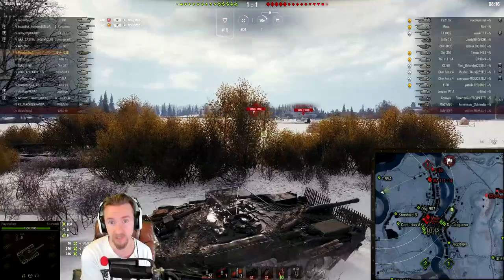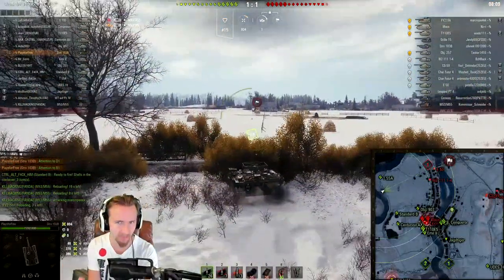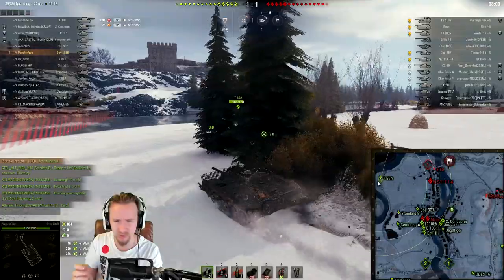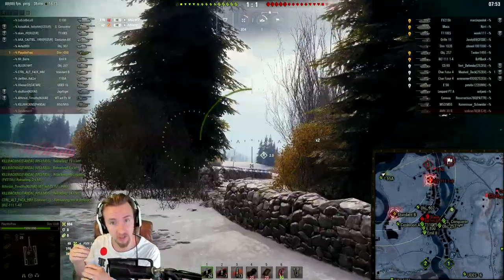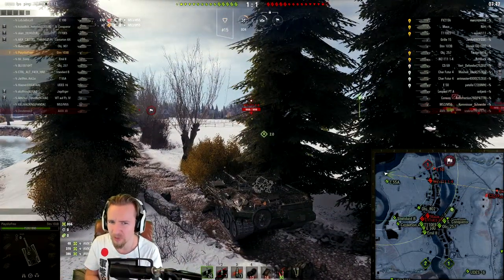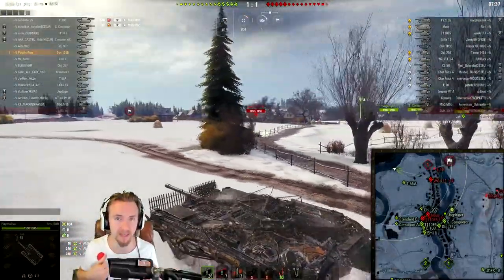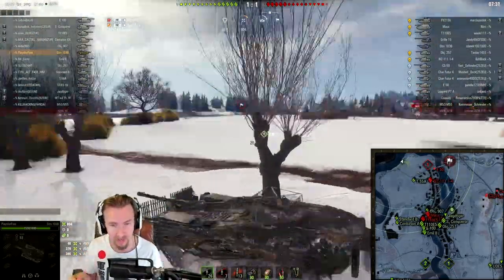I had a big play session in the Strv 103B to try and achieve this, and I figured out that the turbocharger - as you may remember from a previous video - provides a flat four kilometers per hour bonus to a tank destroyer forwards and two backwards. However, it also works inside siege mode. I'm not sure how long that will be the case - maybe Wargaming will nerf it - but for now, if you have a Swedish tank destroyer, get a turbocharger. For free-to-play players, I thoroughly recommend binoculars and a gun rammer.